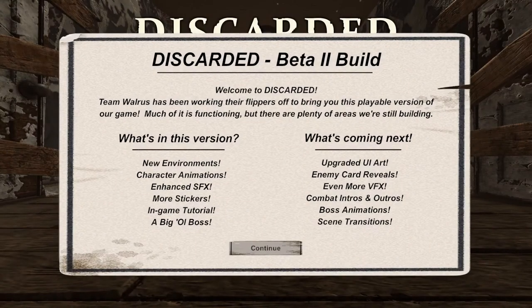Hello friends, it's your Team Walrus producer Jake Shillan here with another Discarded showcase. This is our Beta 2 build — I can't believe there's only two more builds after this and then it's released. Here's a little changelog of new things: we've got new environments, character animations, enhanced SFX, more stickers, an in-game tutorial, and a big old boss.